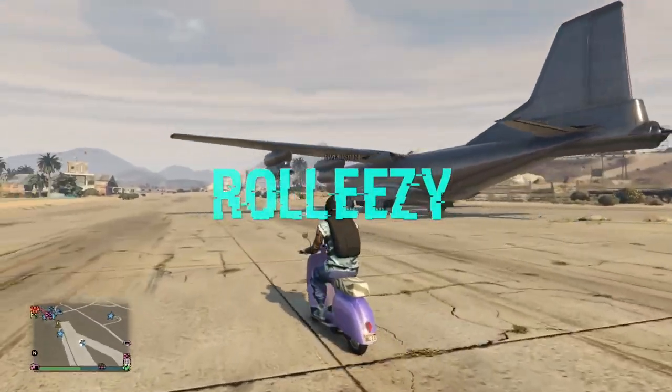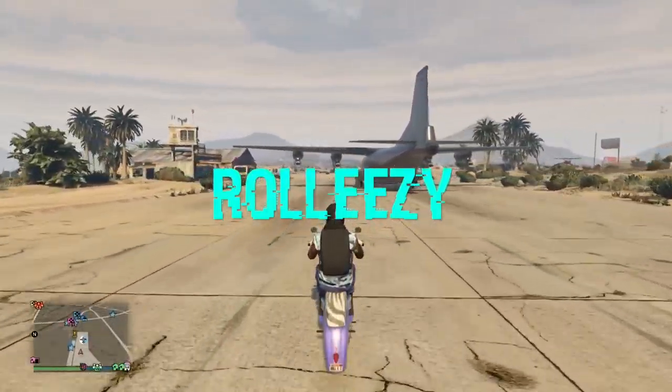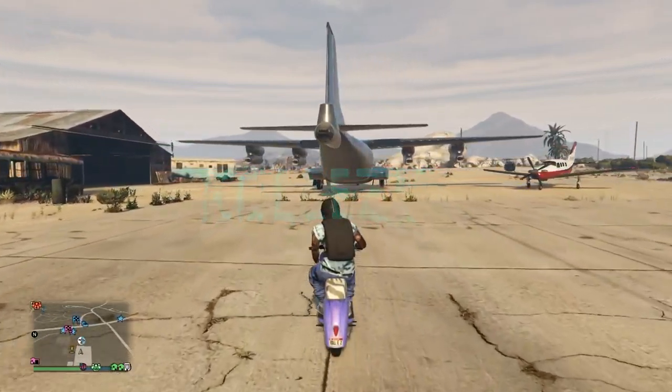Yo, what's happening out there everyone? It's RollEasy here. Welcome back to the channel. In today's video, it's all about the gift cards to friends glitch, but in this video we're going to be going over how to actually get an aircraft as big as the Bombushka from a friend. A few requirements, we'll get into it right after this.